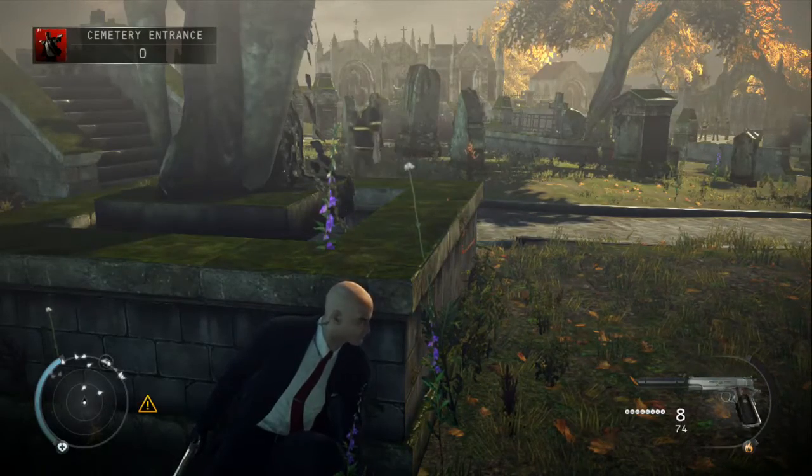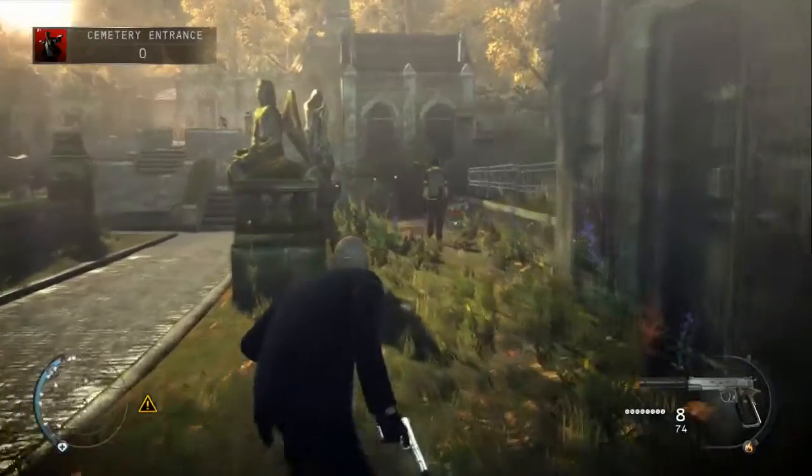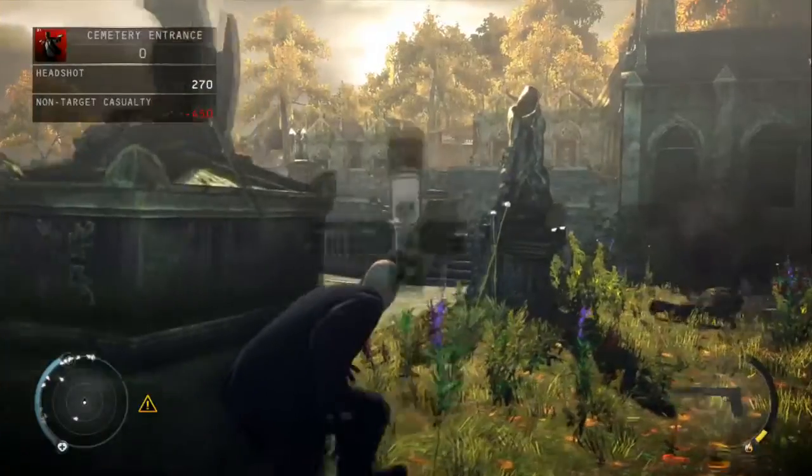Once the guard starts patrolling back towards you, wait till he's past the statue and then just head around. Sneak up behind this guy and once he's stopped walking, take him out by shooting him in the back of the head.